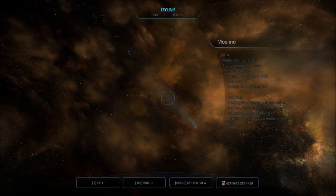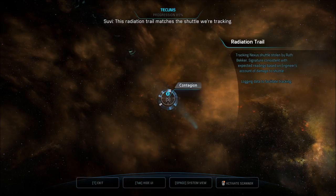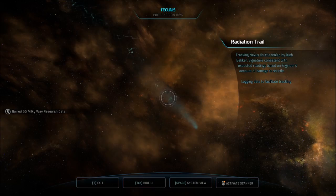This radiation trail matches the shuttle we're tracking. Tracking Nexus Shuttle stolen by Ruth Becker. Signature consistent with expected readings based on engineers' account of damage to shuttle. Logging data to facilitate tracking. We've got Milky Way research data.